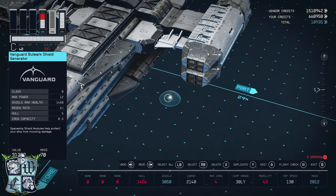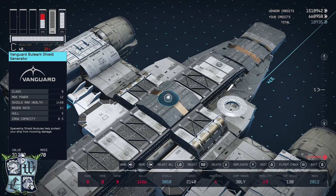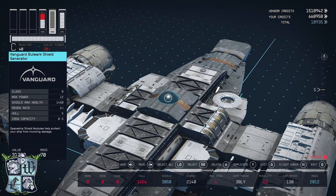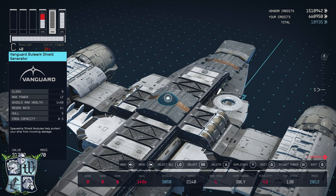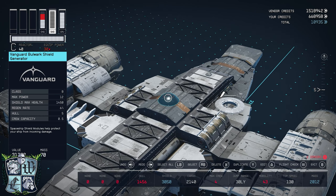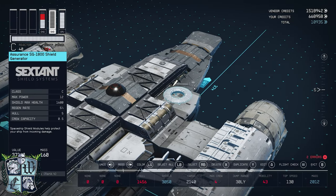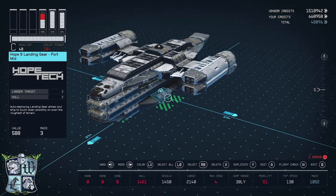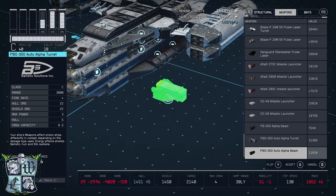However, the actual Razorcrest comes equipped with the capacity for an astromech droid, so you can use the Vanguard Bulwark shield generator. You will have to progress the Vanguard quest line a little bit — just enough to get the Vanguard parts unlocked. Then you can get this shield and emulate the look of an astromech droid sticking out of there. It's a class B generator with 1,450 health, max power of 12 like the Assurance, and a regen rate of 6% instead of 5% — a very nice option.